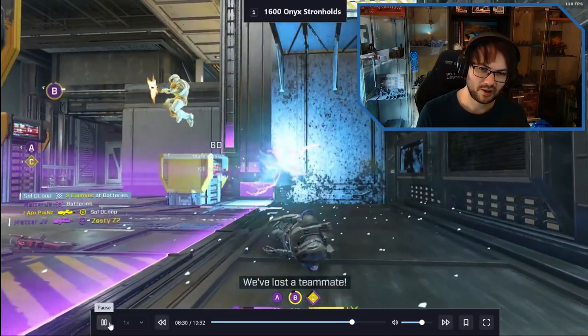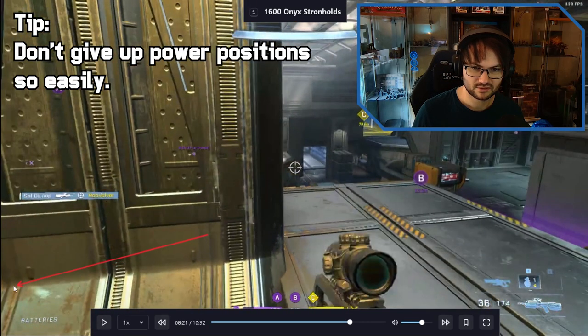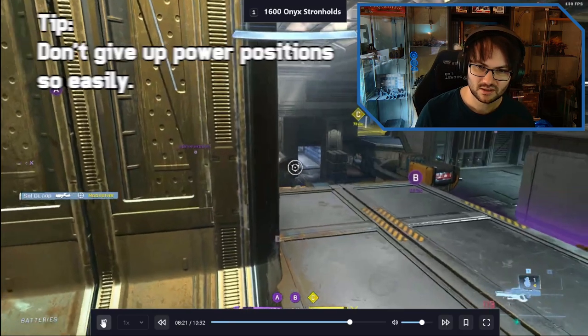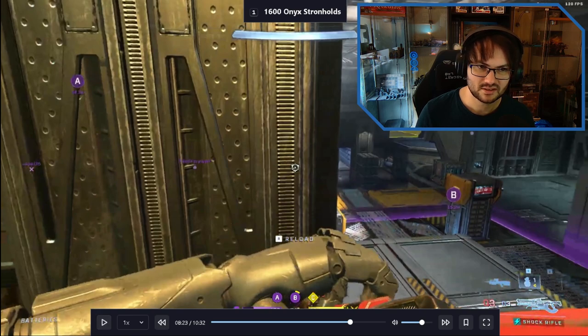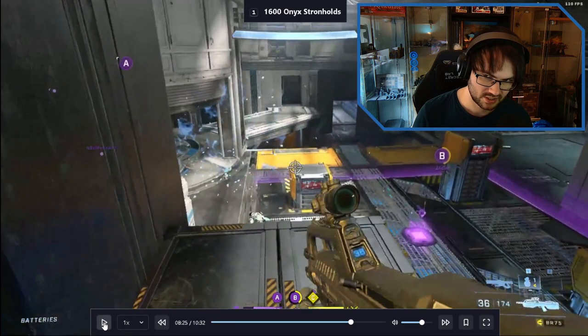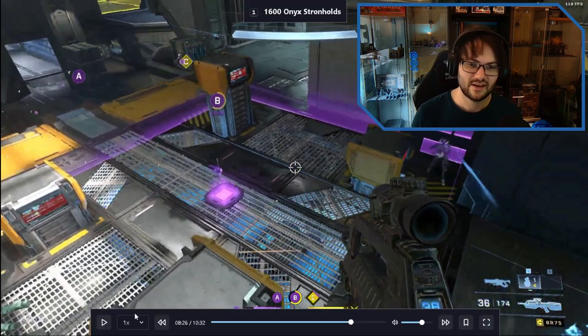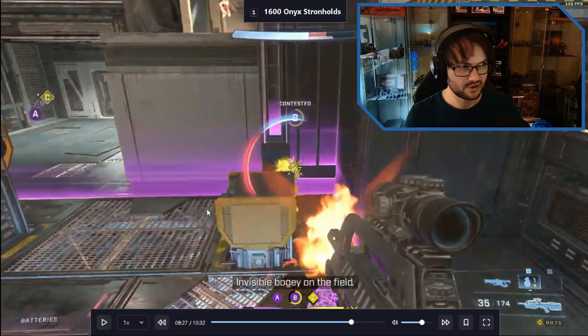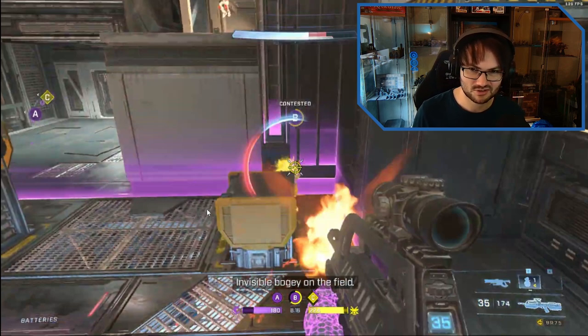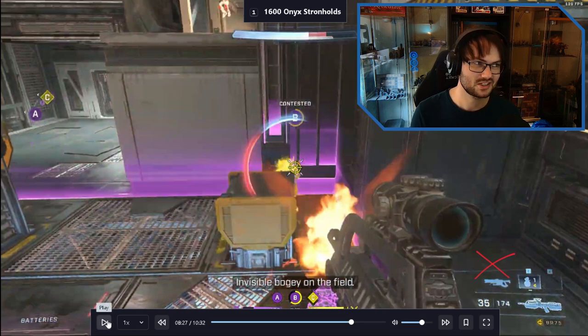Dropping down from the power position was a really big mistake. As soon as you took that power position you have a get-out card that exists and you should take it. As soon as this guy started taking B you did the right thing - you started looking and thought it must be the camo guy. We've got a frag grenade, why do we not throw it here? Then when he throws the nade you've dropped down - where are you going now that's safe? Unfortunately the answer is nowhere. This area is a death trap - you don't enter it unless you've slayed first. This player should have definitely died for this.